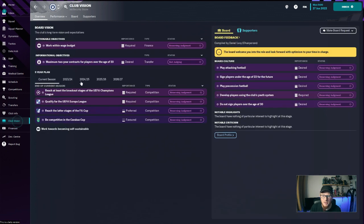If we have a look at the club vision, the board wants us to work within the wage budget. Sign players with a maximum of two years for players over the age of 30 — I'm not really going to be looking at that. Reach the knockout stage of the Champions League — we want to reach the final. Qualify for the Europa League? No, I don't want to qualify for the Europa League. Champions League needs to be the minimum for this club. We need to be qualifying for the Champions League, reaching the last stages of the FA Cup, and being competitive in the Carabao Cup. I'd be quite happy to take home either of those trophies.